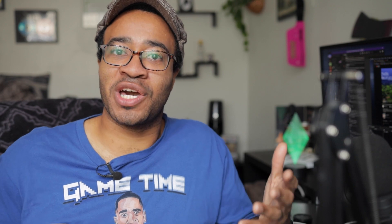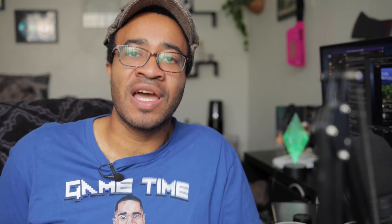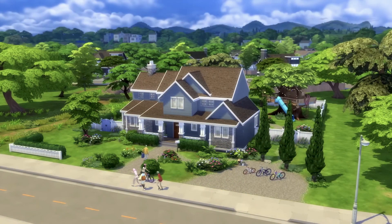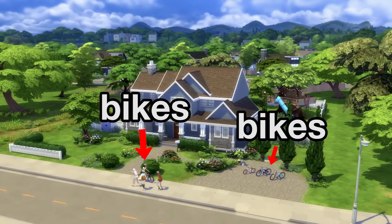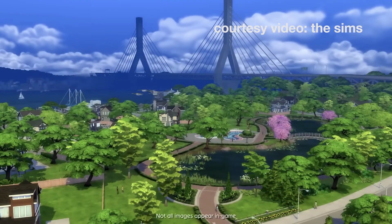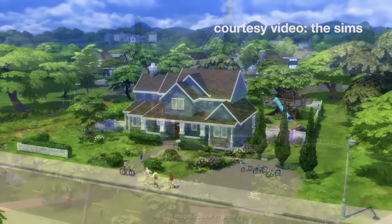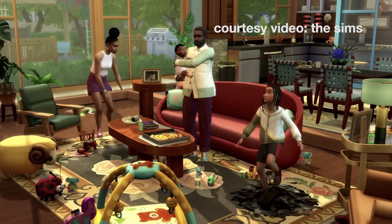Basically the first thing we notice is the world — it looks like San Francisco, maybe a little combination of some other things. Once they zoom into the little house, there are elders walking on the sidewalk, bikes, and you can also see a little treehouse in the back. I see gameplay there. In that first or second scene, you see a bunch of gameplay within just a second or two.